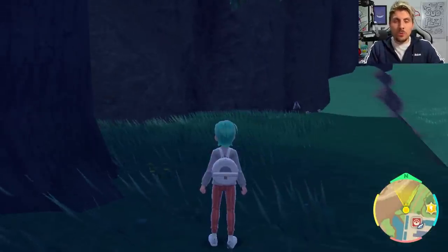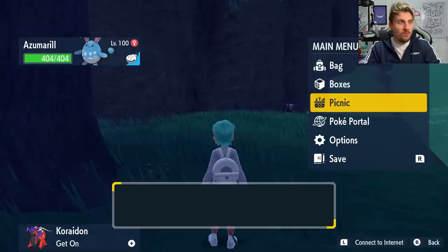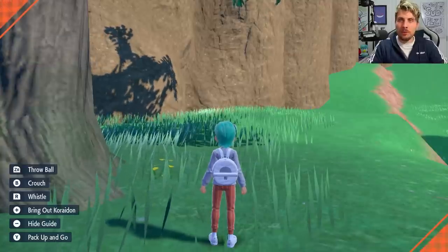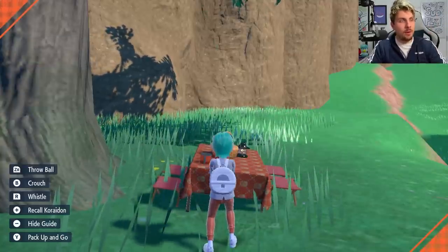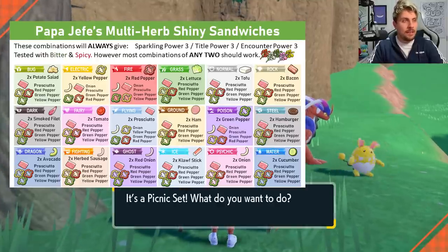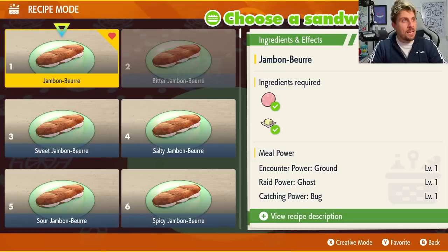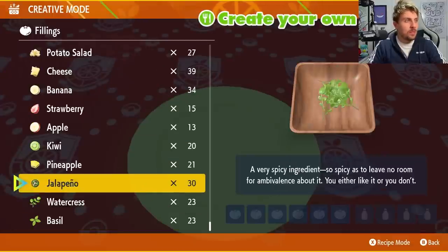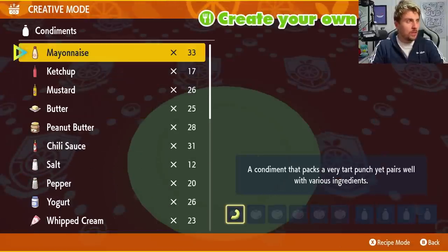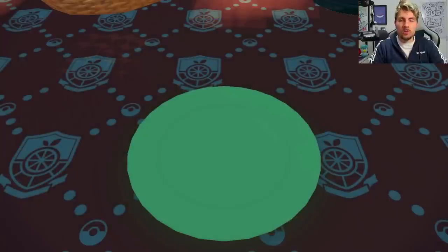The first thing you're going to want to do when you get to this location is drop a save, make sure that your auto saves are off, and then we're going to want to set a picnic and create a sandwich. I'll put an overlay on the screen of some sandwich recipe examples, and there'll also be a link in the description for the most up-to-date recipes. For this one today we're going with a very simple one just for speed — avocado, one salty and one spicy herba mystica.